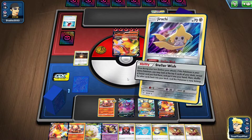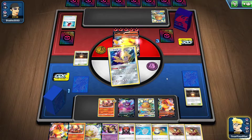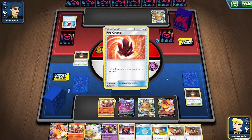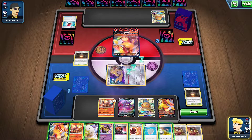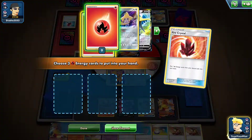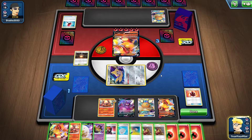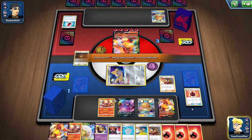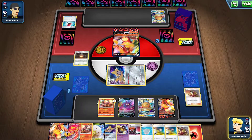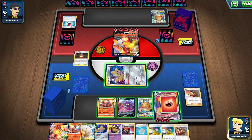So it's just a case of finding it — there's the Fire Crystal. As long as I can get my VMAX, I'll be fine. I think I have to win this turn. If I had Reshiram & Charizard that'd be perfect, but I'm just in a position where I gotta go for it. And I got the VMAX — that's awesome.